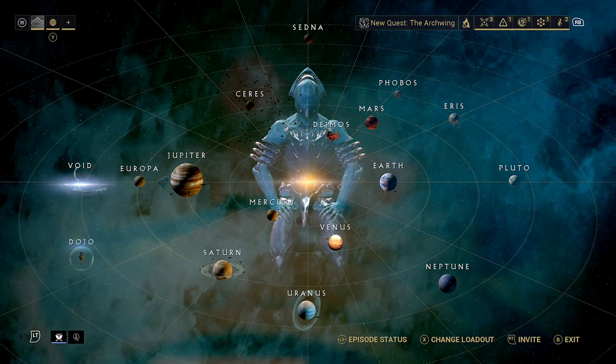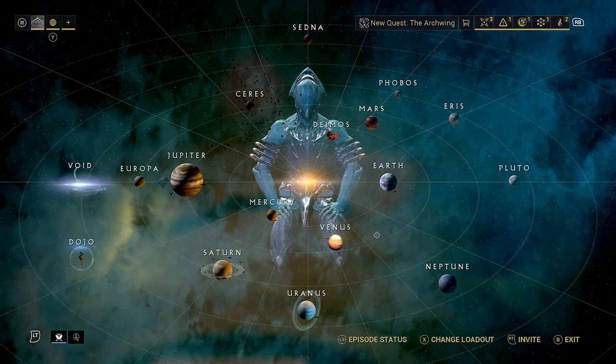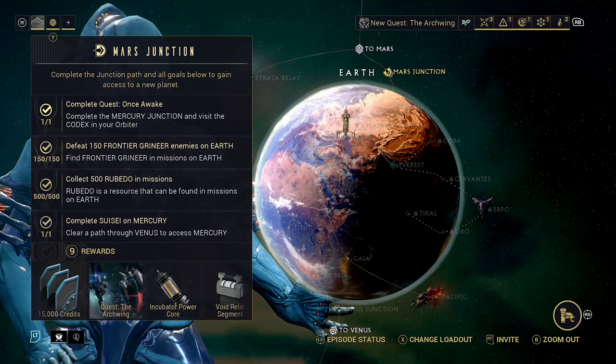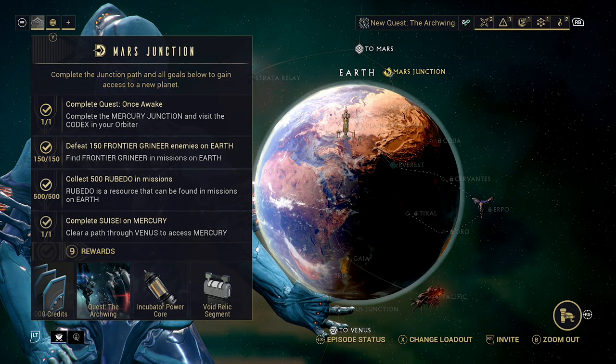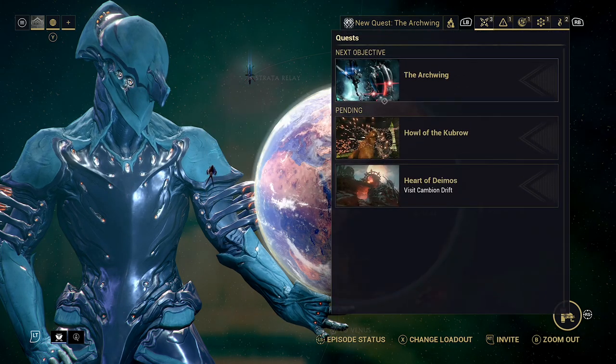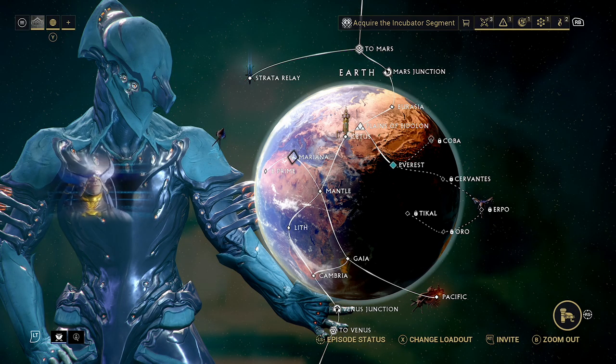You can get them from daily drops, and they can also be gotten in sabotage missions from the Cachers, but they're really rare, and that's just not a reliable way to get them. So because of that, we're going to want this Incubator Core from the Mars Junction, which we've done here already. At which point we can now come over to our quest list and start the Howl of the Kubrow.